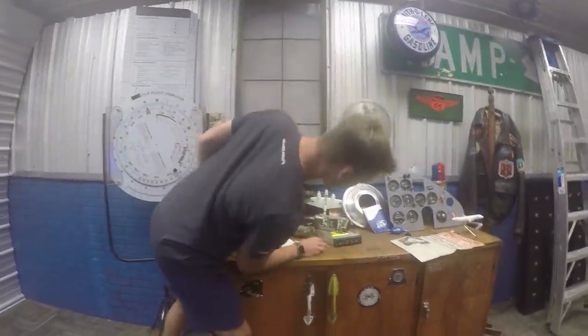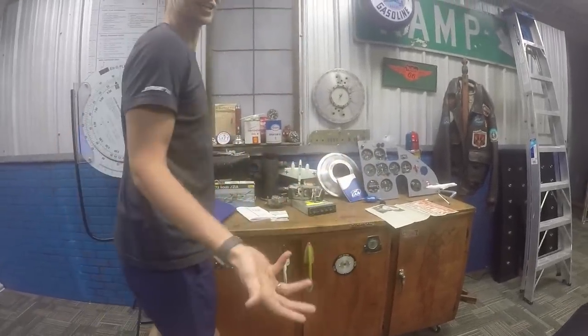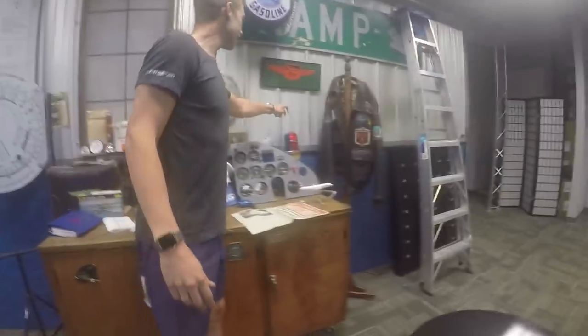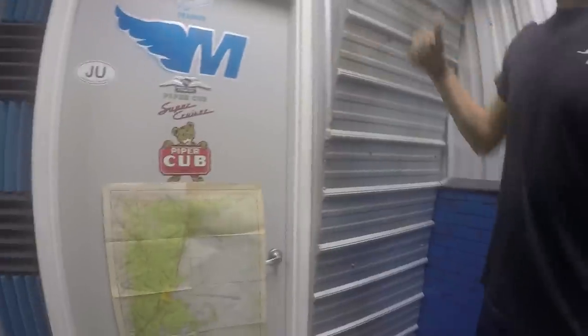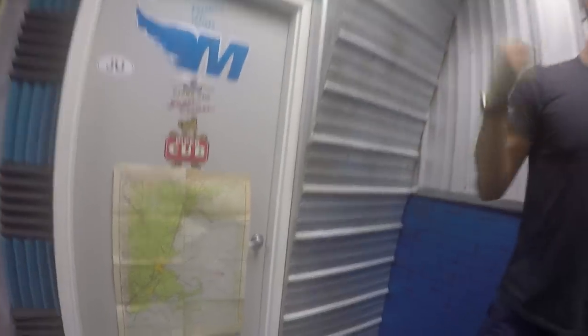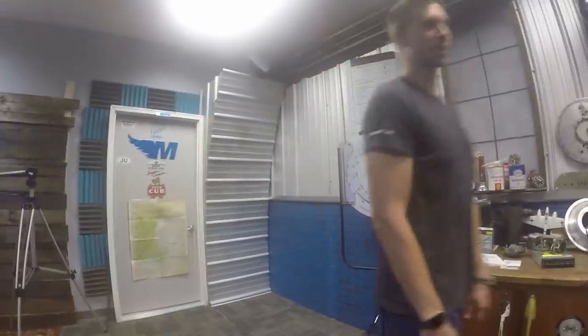A little old flight bag from a captain from Eastern Airlines. This is my old transponder on 7500 — you've got to be squawking some emergency, right? And this is a legitimate runway end light that actually lights up. The guy who designed this did set design for NCIS and Law and Order and those types of shows. So he came in and built a lot of this stuff for us.